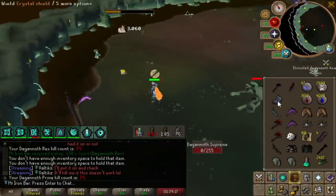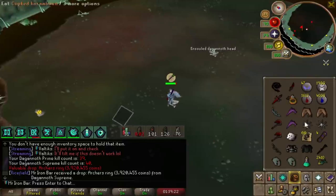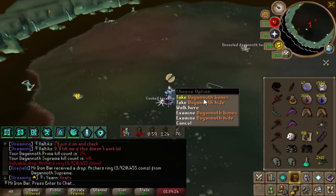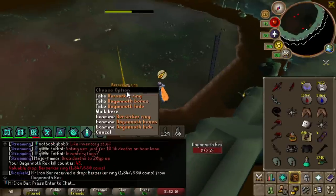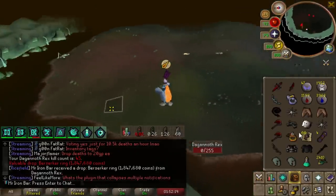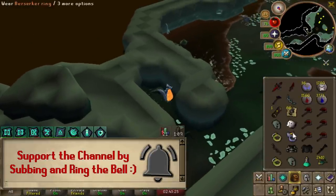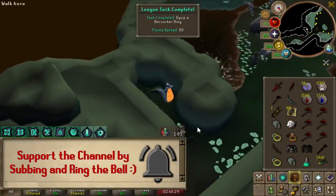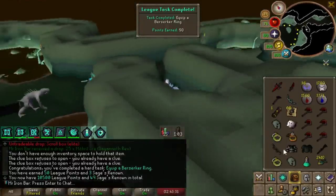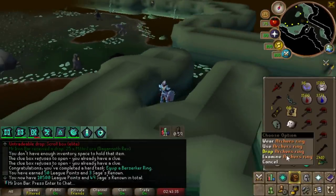Archer's Ring - boom, right there! I actually called it and got the Archer's Ring! And trust me, I did not get Archer's Ring every single kill. Then Berserker Ring too - let's go! We don't really need the Seers for anything, so Berserker Ring done and Archer's Ring done. This one task got us a lot of points. These rings are really good for raids and bossing. I love this Gauntlet Cache - it's coming in handy.